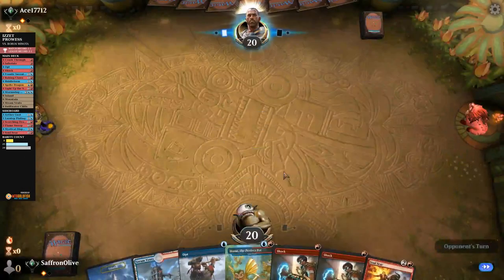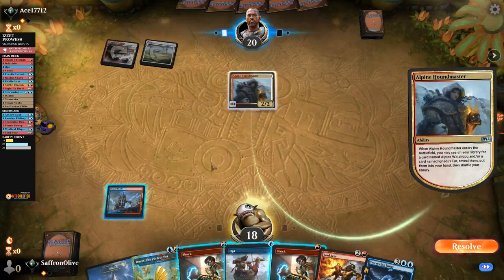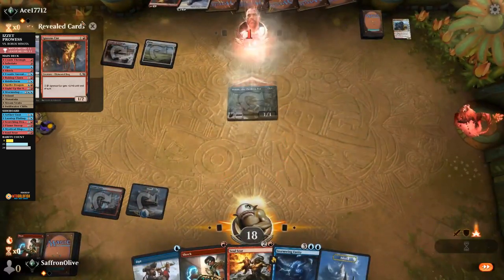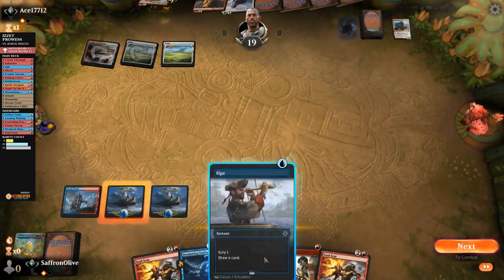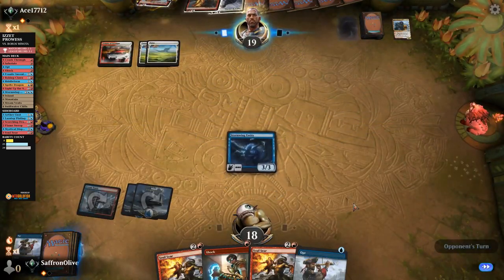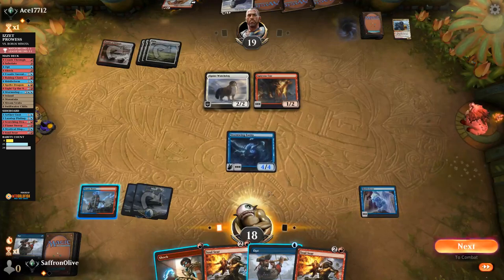We got a bunch of removal and a Dorat — it would be nice if we could grow it out of danger zone. Opponent to the top, Steam Vents untapped, passes. Houndmaster — going to tutor up some dogs. We shock it. Opponent gets the dogs. Play Island, Dorat, hit them. Opponent plays Bone Crusher, kills Dorat. So I'll play a land, Opt. Aether Gust to bottom for now, got a bunch of removal. Stormwing Entity — bottom bottom, pass the turn. Opponent plays Polukranos and Blades, Watchdog. We play Riddle Form, trigger Stormwing Entity, go to combat, hit them.